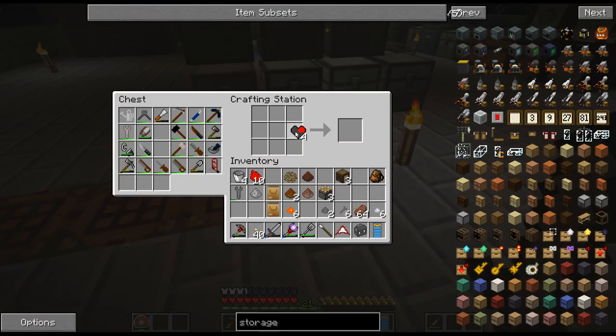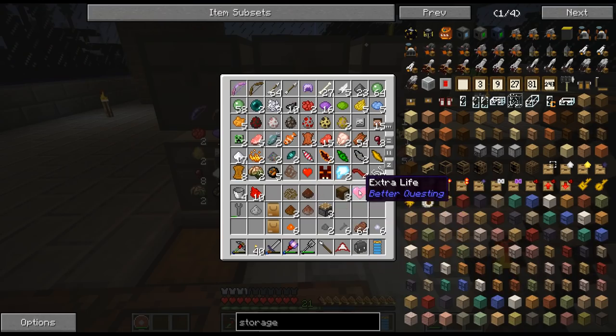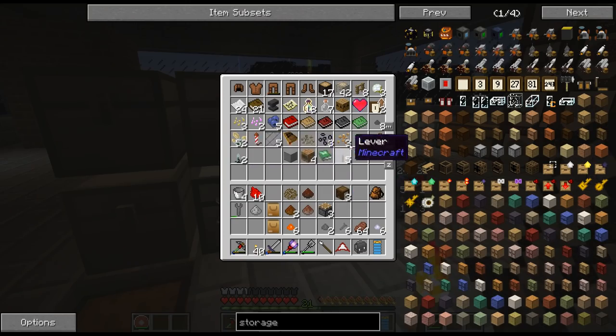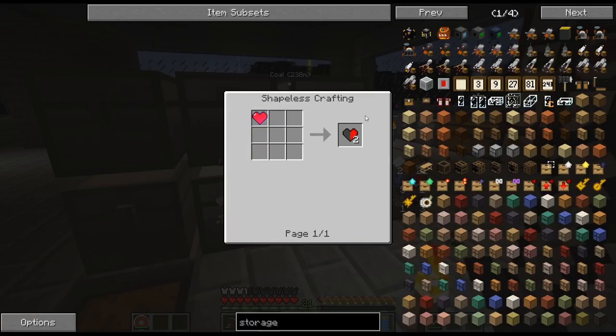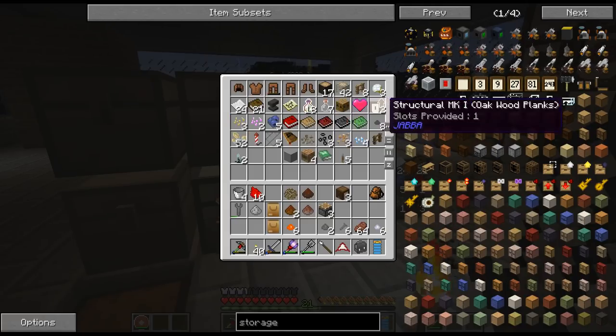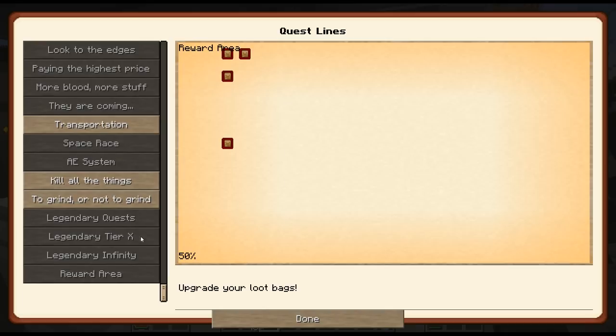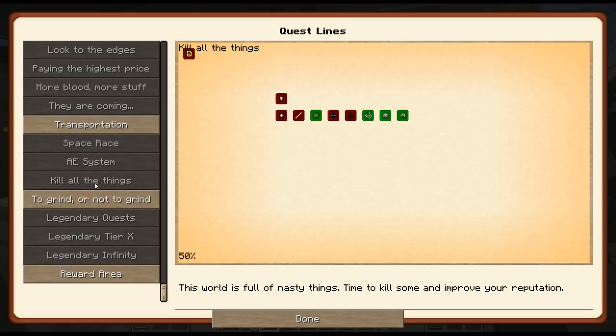Alright, so these — I think you can do this and you get an extra life. And then I think these can actually be turned in — I'm not going to do anything with that right now. I feel like I saw something where you can turn these in for another reward. I don't know where it is, but anyway.